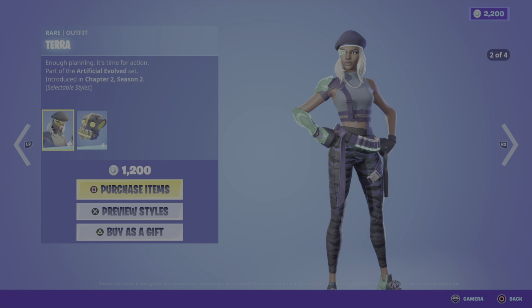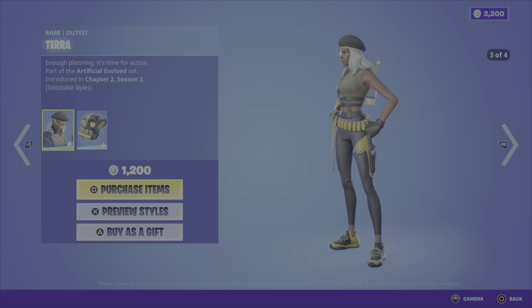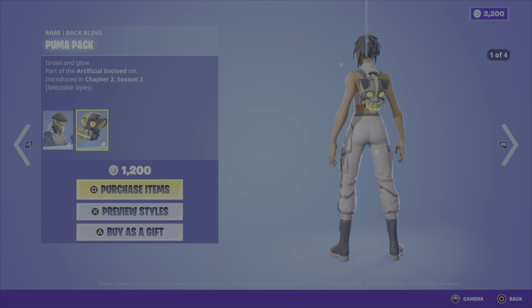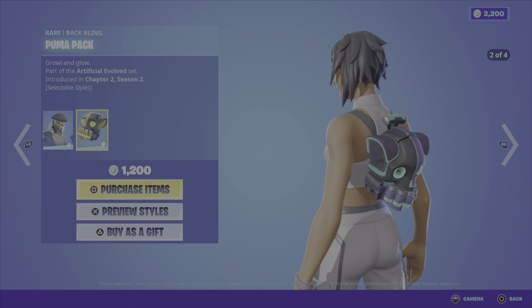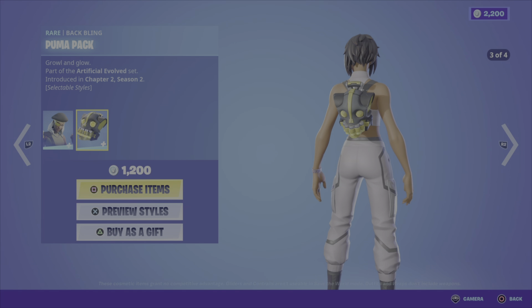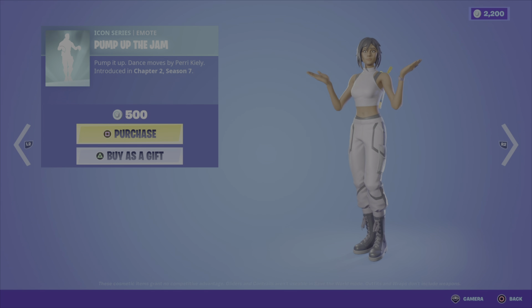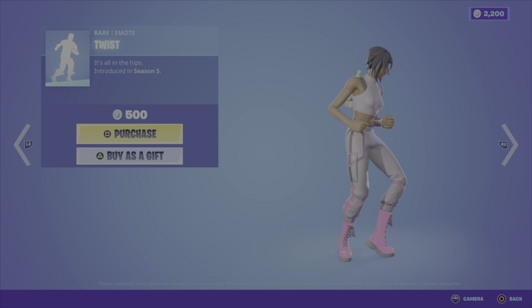Then we have the Terra outfit from the Artificial Evolved set, Chapter 2 Season 2. The outfit comes in four different styles — it's a nice looking outfit, I like the looks of this one. It comes with the Puma Pack back bling, a cool looking back bling with four different styles to match each outfit style. These two items can be yours for 1200 V-Bucks. We also have the Pump Up the Jam emote from Chapter 2 Season 7 for 500 V-Bucks.